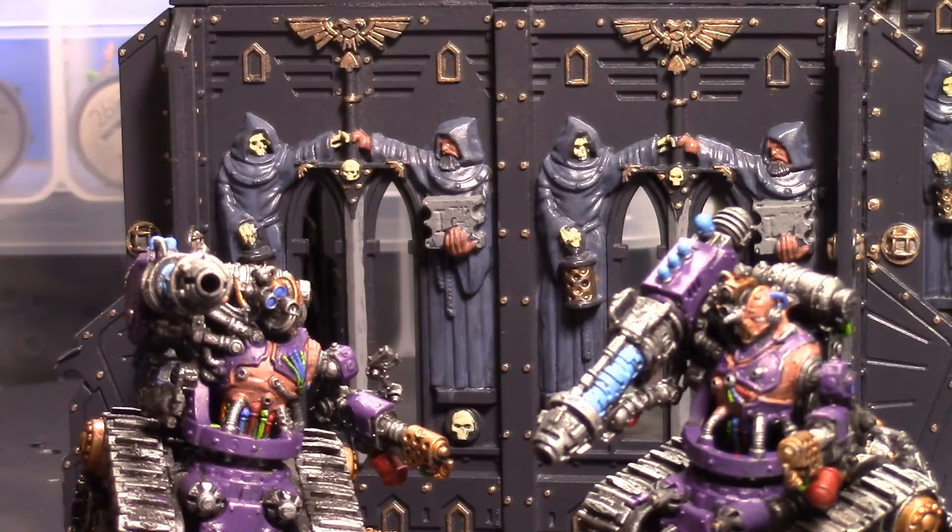They come with Cataphron Breacher Plates. Make sure you go back and look at that — don't just skip over it. Because Cataphron Breacher Plate gives you a 3-plus armor save. No invulnerable.